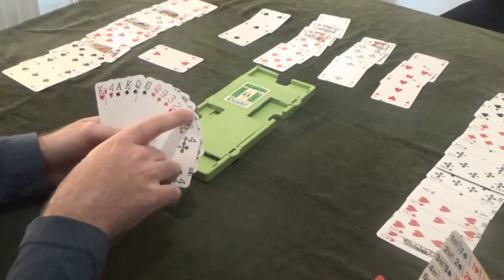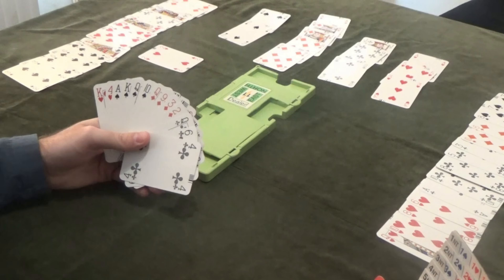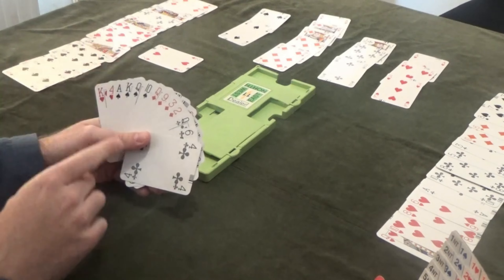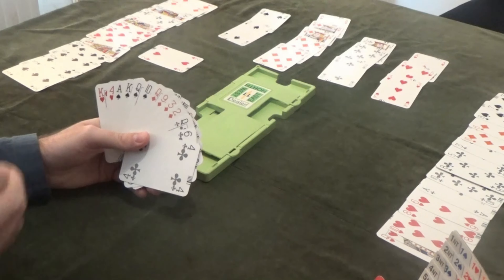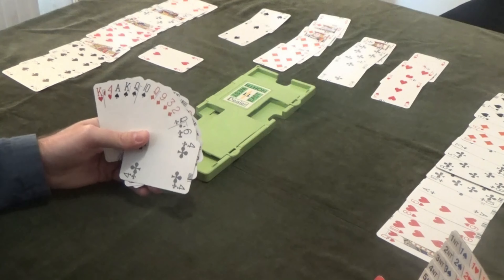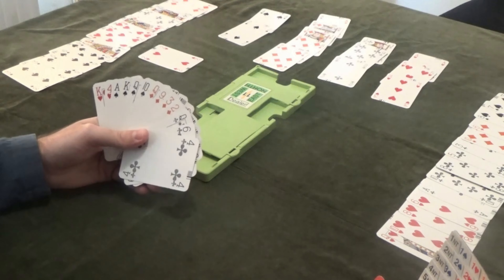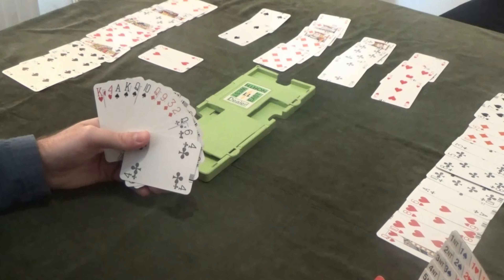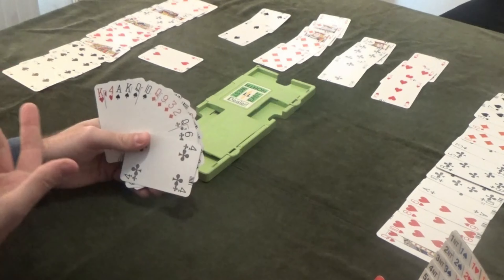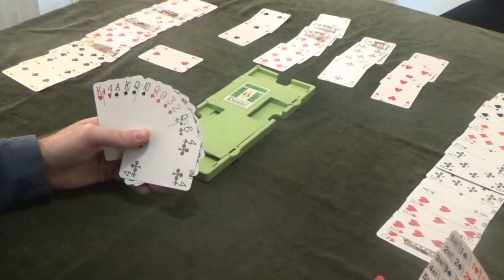We might be able to make a club trick, but by the time we do that, if we were to play clubs, we might actually lose the entire club suit. It's possible if we play a club to the queen that gets squashed, a club to the jack gets squashed and they might then be able to win loads of clubs. So whilst we might make an extra club trick, we don't want to lead them ourselves.